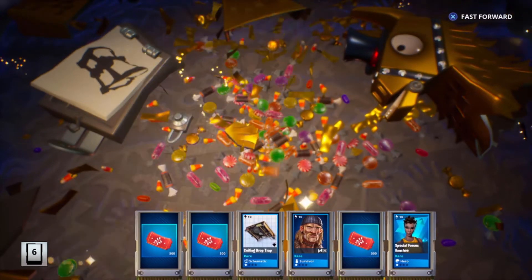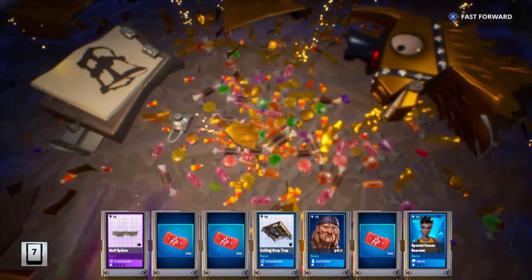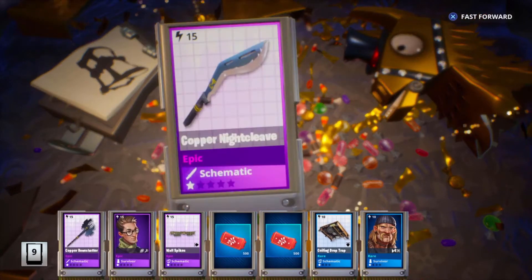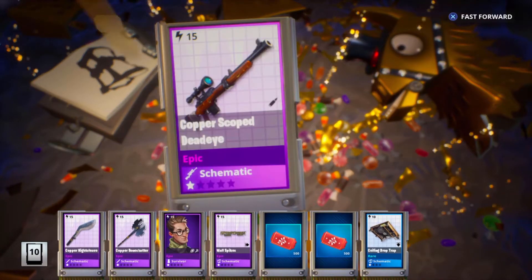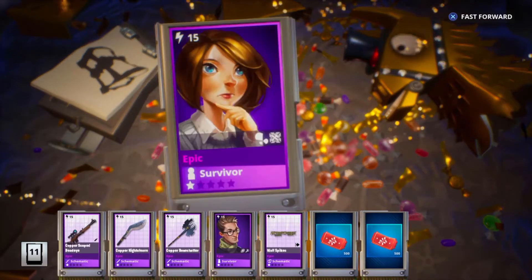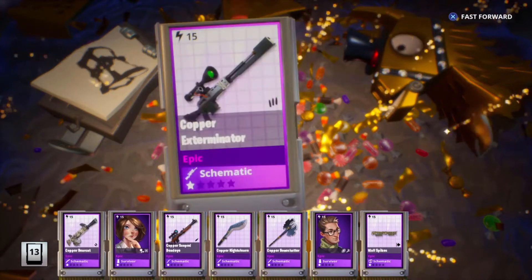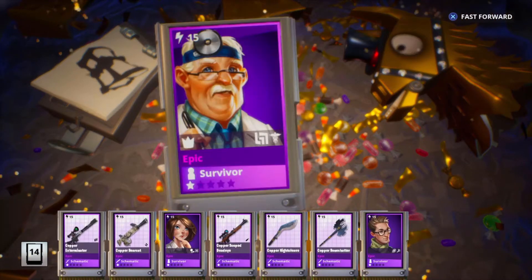Here's our first epic. We got some wall spikes. I do have the legendaries — come back to that. An axe, a night cleave. And an epic survivor. I'll be doing a collection book update after this as well. The copper exterminator — I do not have that.